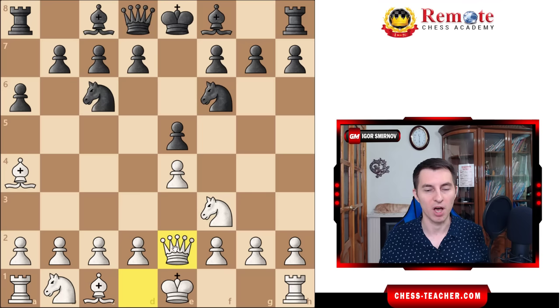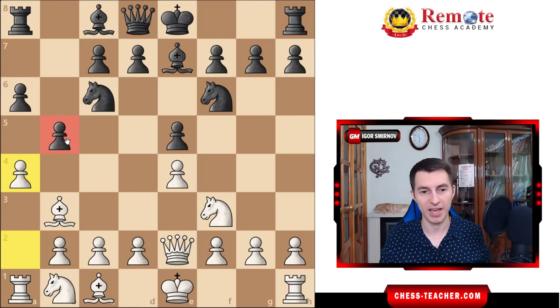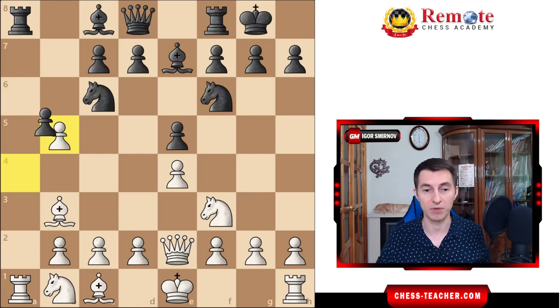After queen e2, opponents often start worrying about their e5 pawn that maybe you're going to capture it, and black plays pawn b5. Bishop goes to b3, black develops bishop e7, and black expects to just castle and play normal chess. But you play a4, challenging black on the queenside right away. It's a big threat — black cannot ignore it because it also opens up the a-file for your rook. If black castles or plays any indifferent move, you literally take right here, and black cannot recapture because that would lose the rook. Therefore black's pawn is pinned and that is a really big threat.